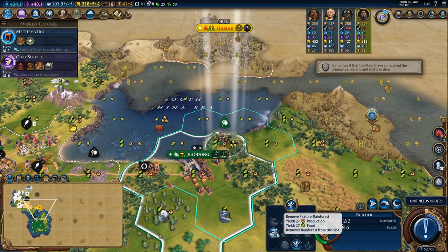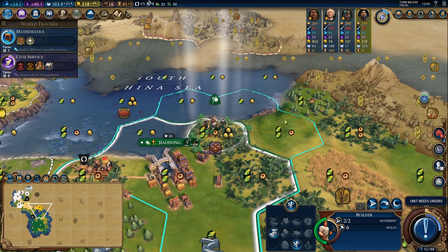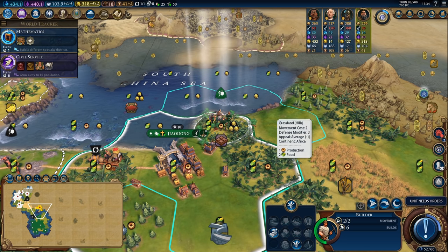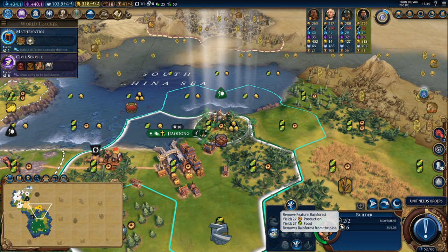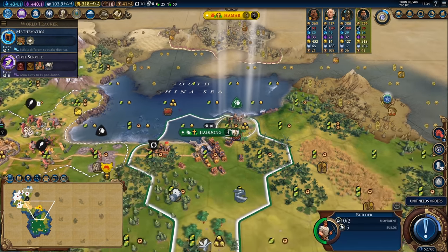Something that can be worth doing in your cities is actually chopping the rainforest underneath tiles like cocoa, particularly if you're going to be relying on adjacent tiles for things like seaside resorts. Since this is a hill I don't need to worry about that, but I am going to chop anyway to get the city to finish its monuments a little bit quicker.